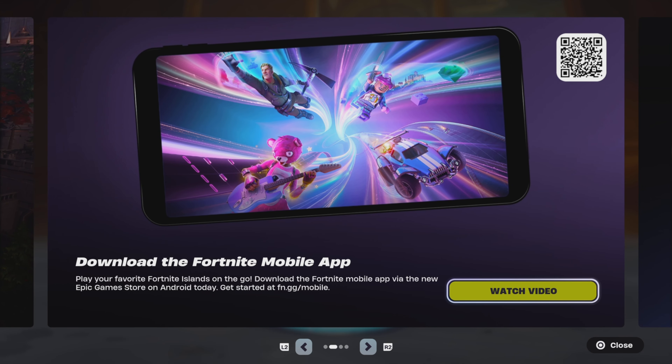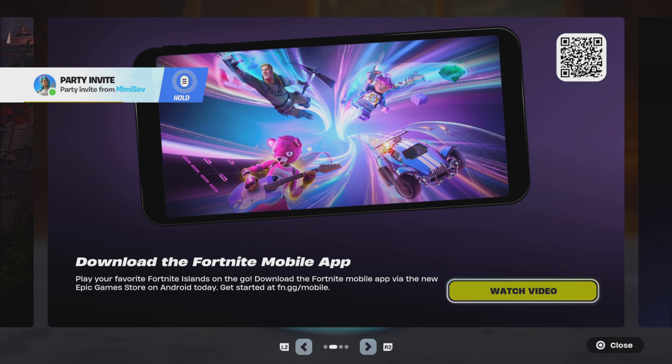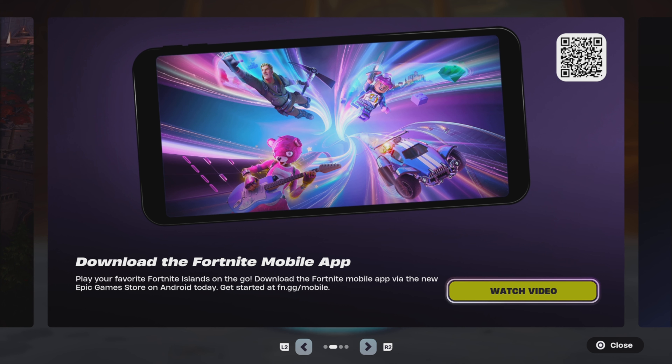Download the Fortnite mobile app. Play your favorite Fortnite islands on the go. Download the Fortnite mobile app via the new Epic Games store on Android today. Get started at fn.gg/mobile.